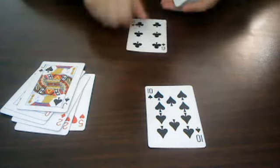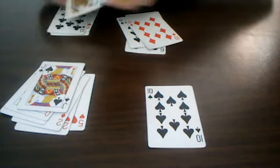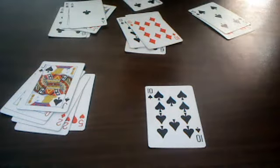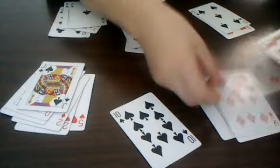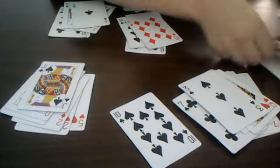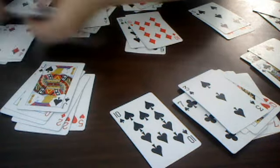Then you get a six — seven, eight, nine, ten. Then one, two, three, four, five, six, seven, eight, nine, ten. Then six, seven, eight, nine, ten. Nine, ten. Eight, nine, ten. Six, seven, eight, nine, ten. So you keep building piles by counting up from the card's face value to ten, then setting each pile aside.